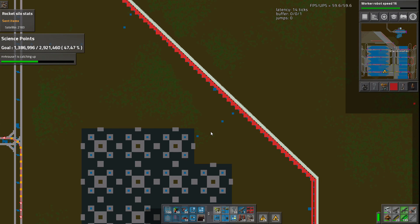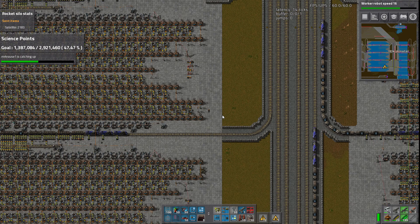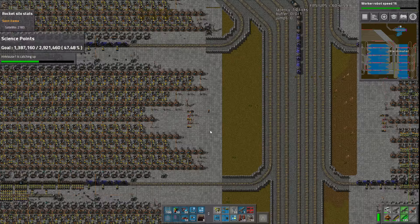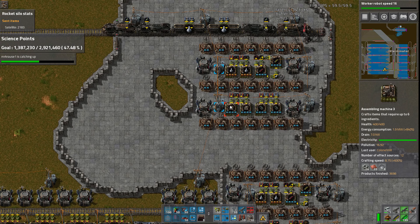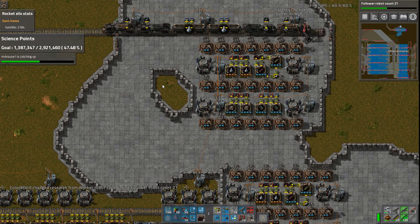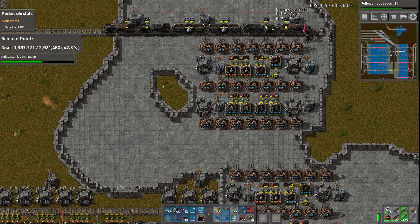The biters are just insta-dropped from the lasers now. We've got 5,000 military packs again - we'll probably do some more research. Look at it, go! Woohoo! Progressive research - points will go up fast now. Going to hit 47.5% hype. We may get there before Thanksgiving. Or Christmas.